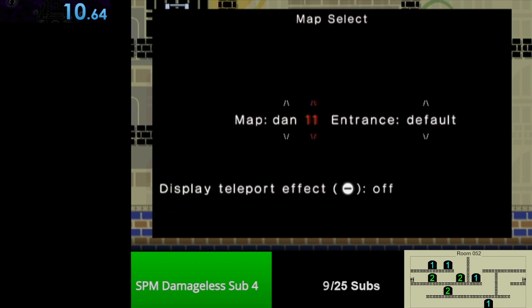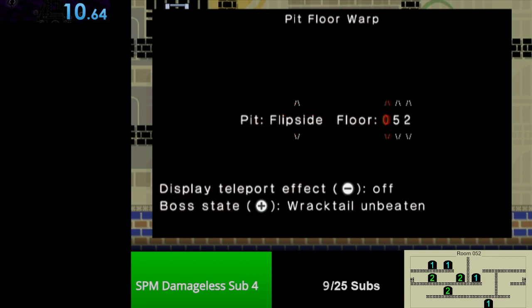Hey guys, Mac here, and today I'm going to show off a really sick strat for floor 52 I came up with. This actually uses the enemy double jump trick that we've literally never used before.